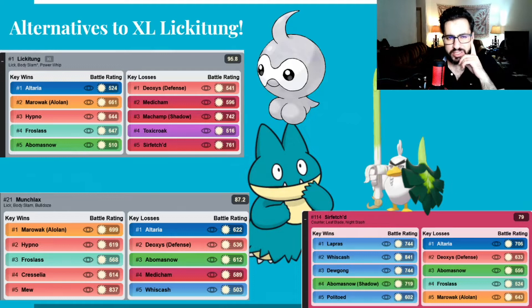Alternatives to Lickitung because it's too expensive: there is Munchlax, but if you compare the wins between Lickitung and Munchlax, you can see that Munchlax drops the Altaria matchup. I don't really care about that matchup because the way I'm playing is if Altaria is in the lead, I throw one Body Slam and then swap, because my Lickitung is supposed to take down Rock and Ice Pokemons. What I care about is Hypno, Cresselia, Mew, and Froslass — and Munchlax wins those four, so it does what I need.